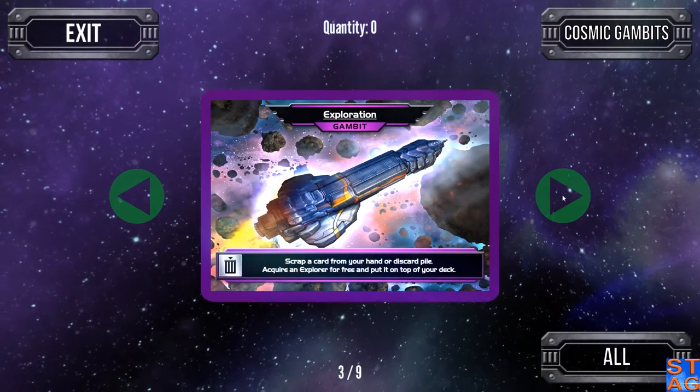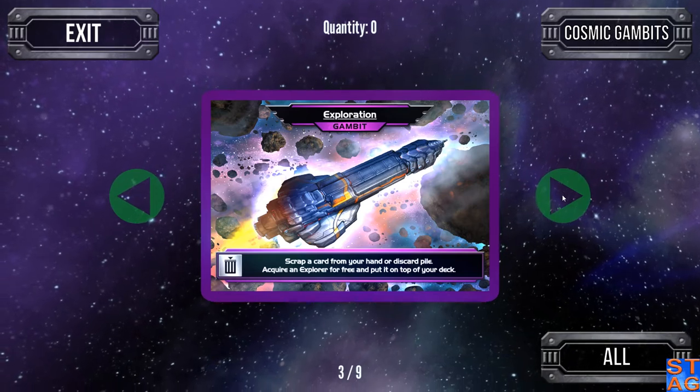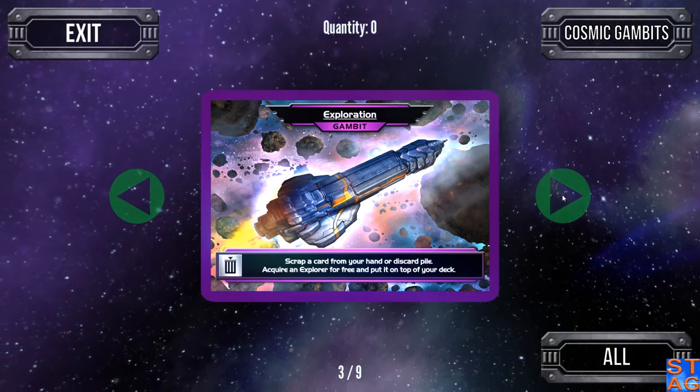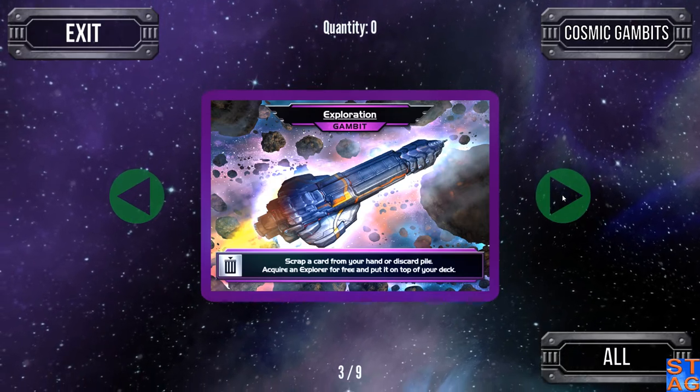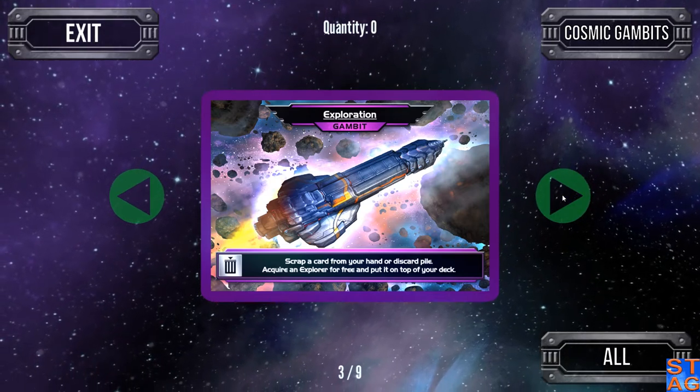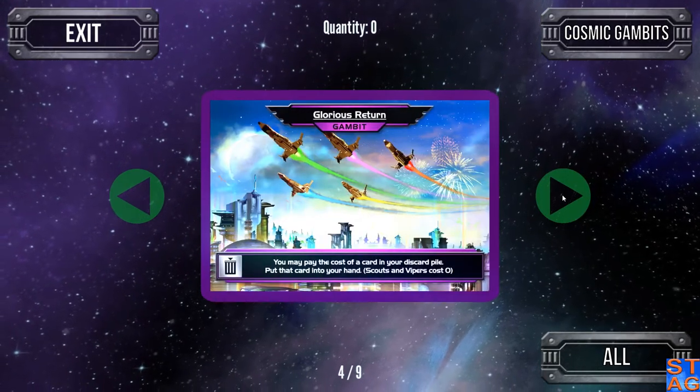The next one, Exploration — I really like this one. Scrap a card from your hand or discard pile, acquire an Explorer for free, and put it on top of your deck. So after your first turn, let's say you want to get rid of one of your Vipers or Scouts — you activate this card, you get an Explorer, so you're guaranteed at least two trade in your next turn.